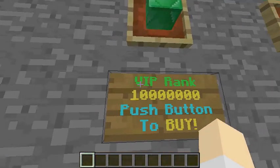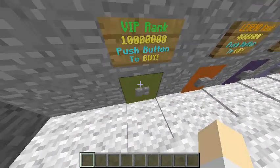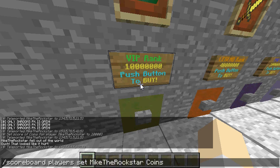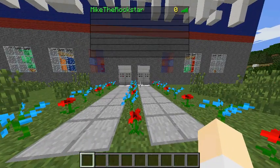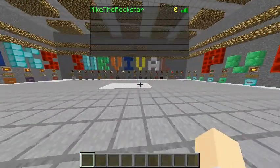The first text on the sign is the rank, the amount of coins, and then the little message. So as you can see, if I press the button I don't have enough coins. But if I do this command — scoreboard players set Mike the Rockstar coins — and I do a number, which is 1-1 and 1-2-3-4-5-6-7-0s — and I press this button, it'll teleport me to this area. It'll say thank you for your purchase, added one player to Team VIP, teleported me back here, and set my score to zero. So now if you see my name, it's green, and I have zero coins, because I just bought a VIP and it removed my coins.